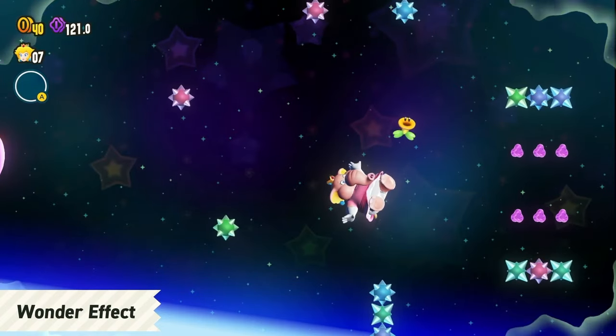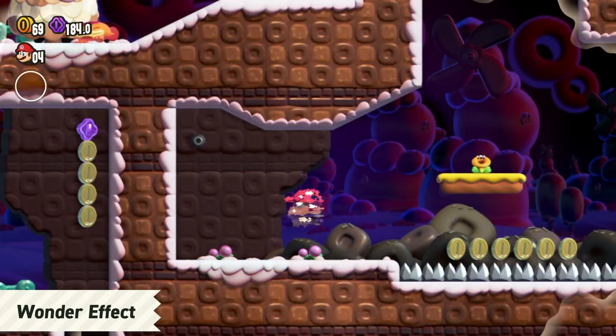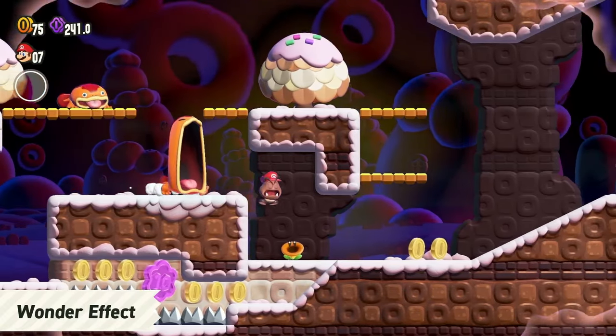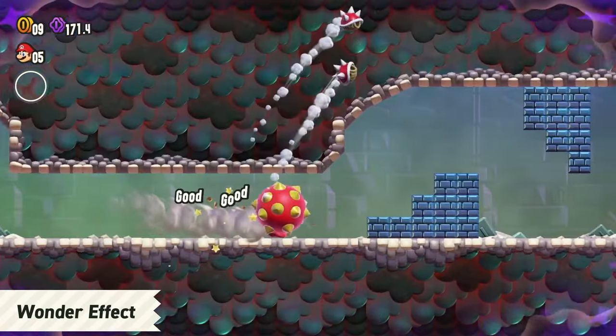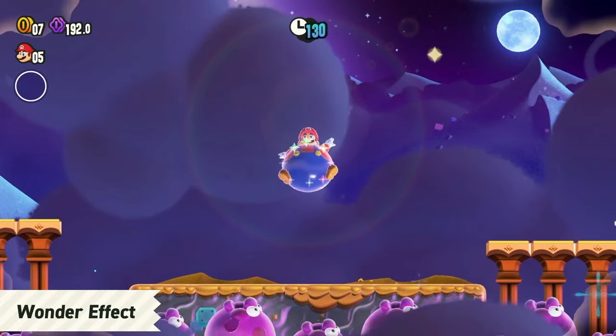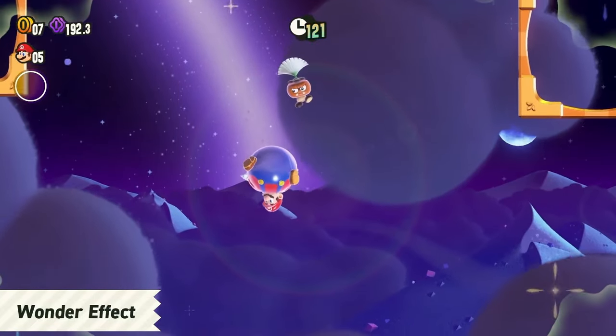There are even Wonders where your character transforms. Mario might become a Goomba, or a spike ball, or blow up like a balloon. When you touch a Wonder Flower, always expect the unexpected.